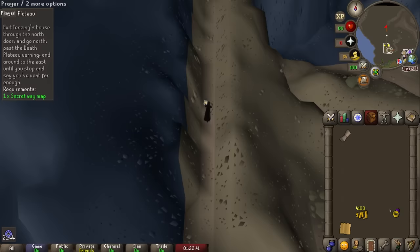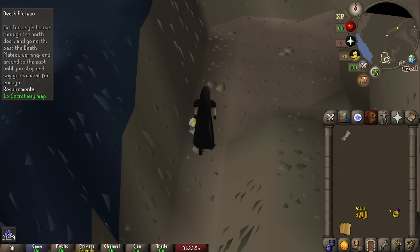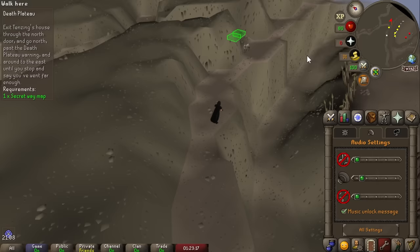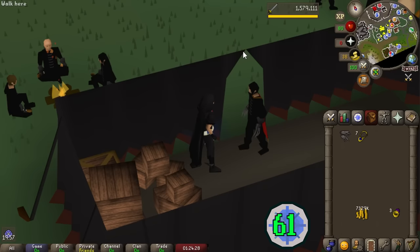That didn't last long — to complete Death Plateau we need to go further into the mountains, which requires unlocking one more chunk. There's pretty much nothing in it beyond a mountain goat, but it gives access to the path to Trollheim and allows us to complete the quest. Death Plateau is done — one more quest point.